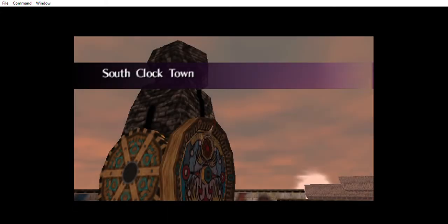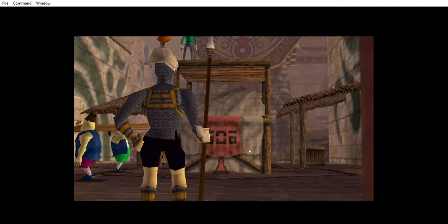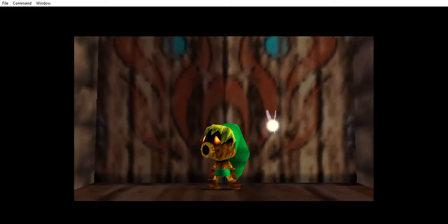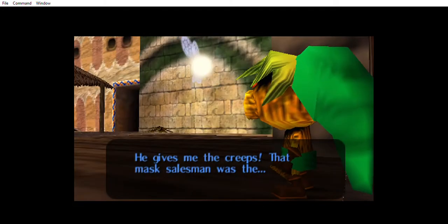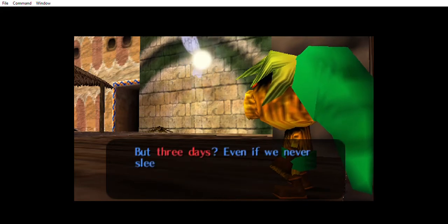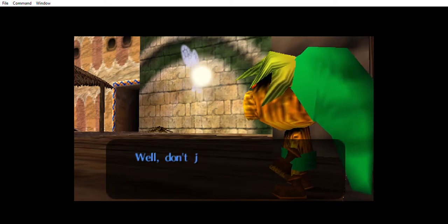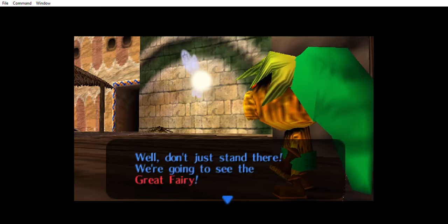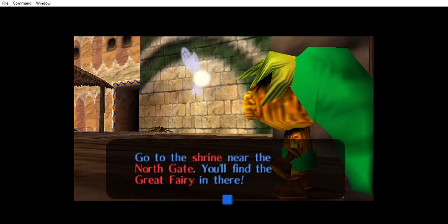Alright, so now begins our list of things to get done before the moon hits. I know we need to restore the Great Fairy to get magic, we need to catch all the Bomber kids to get into the observatory, and then make a trade with the Deku Scrub so we can fly up to the clock tower. We have three days to accomplish all of this. I'll just be fumbling my way through it — I don't even remember my way around Clock Town.